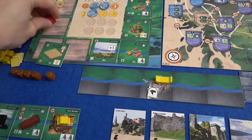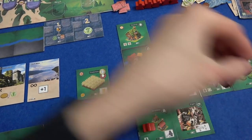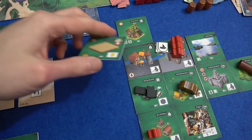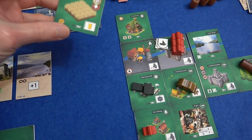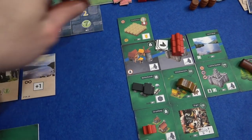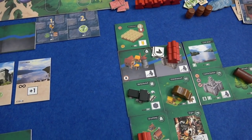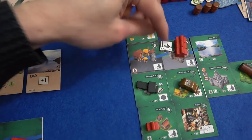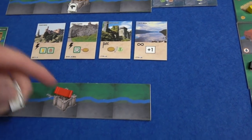My turn. I would definitely like to overbuild — I do have wood to pay, so that's fine. I'm going to replace this distillery here, which has done its job. It's got me the whiskey — I don't lose that, it just goes on top now. And basically, it counts as if I just put this wheat down. So I get myself one wheat and two Scotsman movements, which I'm definitely going to use on my ship, because at the moment it's neck and neck in this race.